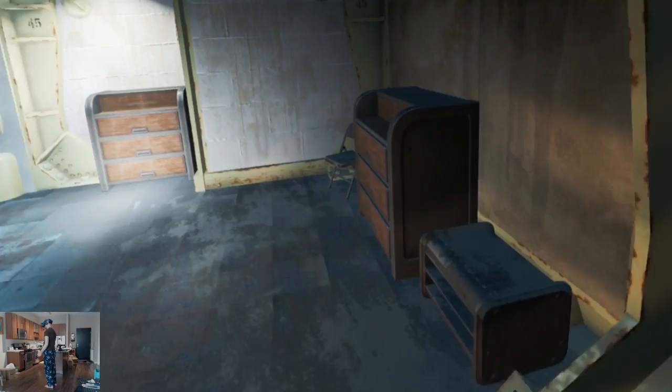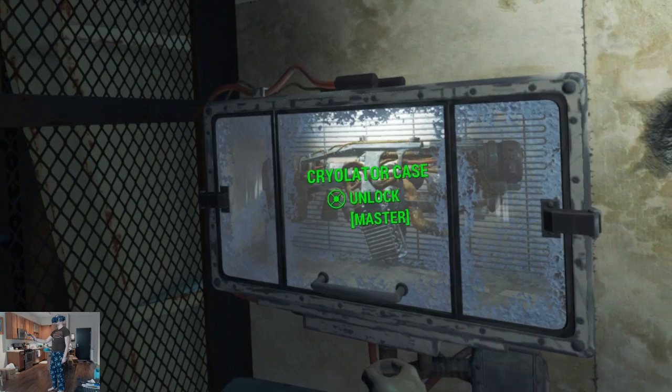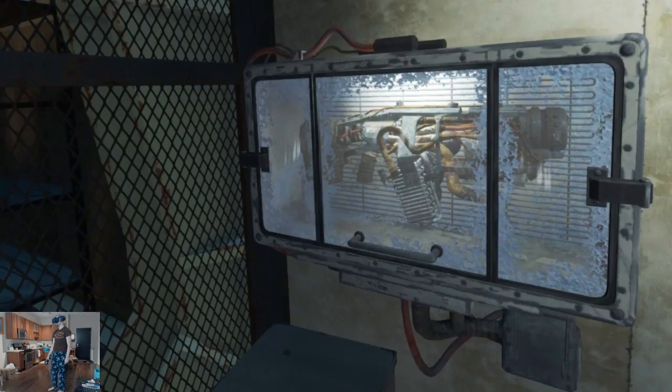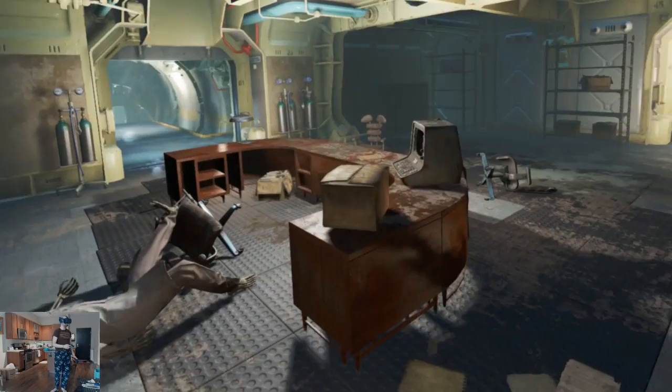Dresser, dresser. Ammo. Oh jeez, look at that — a Cryolator case. Unlock. Coming back later for you. Master lock. Valuable cigarette carton. Okey-doke, I guess we're done here.